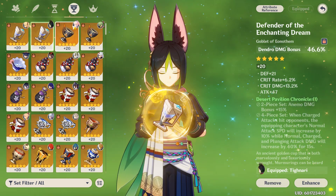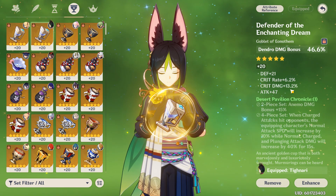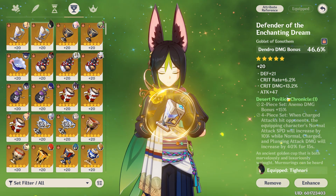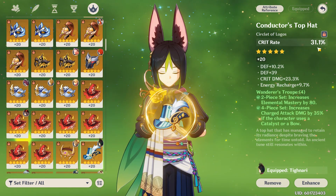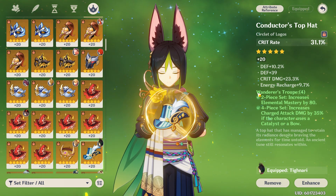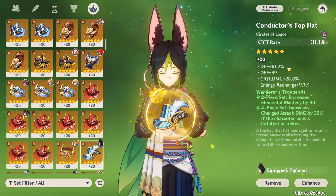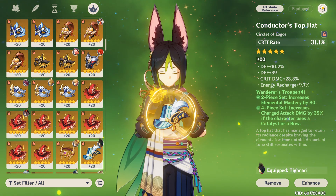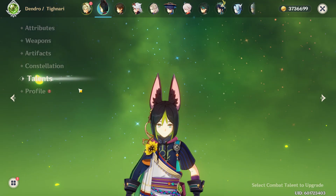Goblet — Dendro goblet of course, 6.2% crit rate and 13% crit damage. I'm extremely happy with this because it is not easy to get a good goblet. Helmet — crit rate helmet with 23.3% crit damage and some energy recharge. I'm a little annoyed about the defense rolls, could have got some attack or Elemental Mastery, but I'm super happy with what I got.